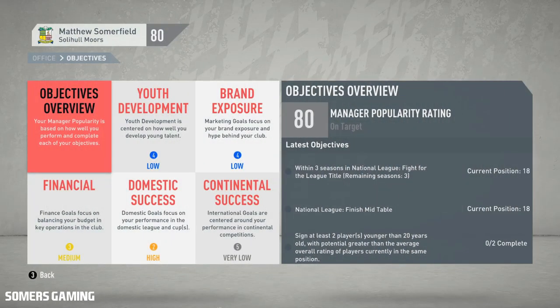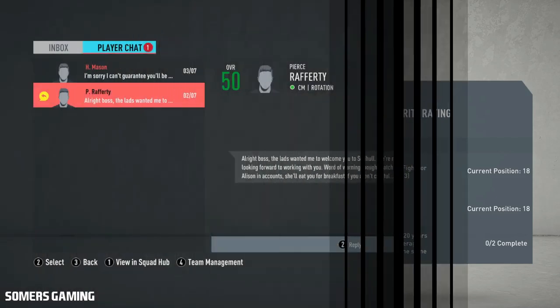Before we crack on with some games in this episode, let's take a look at the objectives set by the board. The first: within three seasons in the National League, fight for the league title. We must finish in mid-table this season. And thirdly, on youth development, we must sign at least two players younger than 20 years old with potential greater than the average overall rating of players currently in the same position. That's a bit of a mouthful and might actually be a bit of a challenge — but we will try to supersede all of these settings in the opening phase of the season.